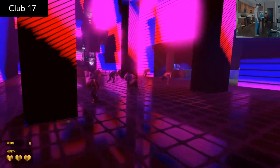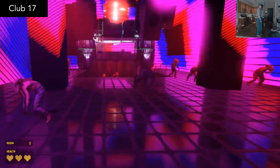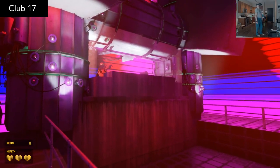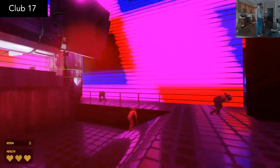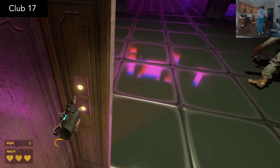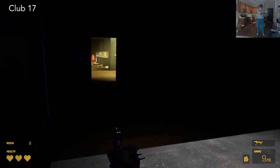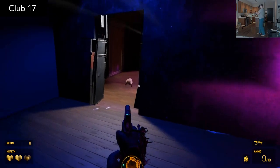Club 17 is the Half-Life nightclub you've always wanted — headcrab zombies on the dance floor with Combine DJs driving the beats. At first I thought this was just a silly experiment, but it actually surprised me and transformed into a legit spy mission with ingenious story elements. I highly recommend it. Playtime is about 15 minutes.